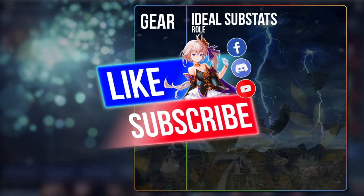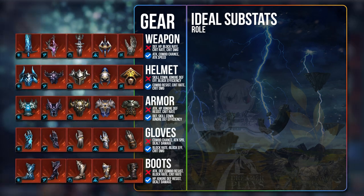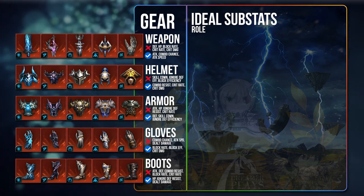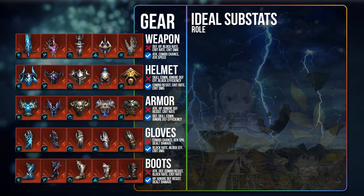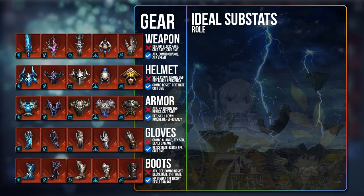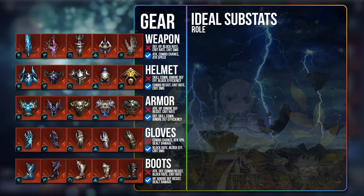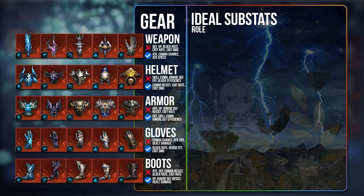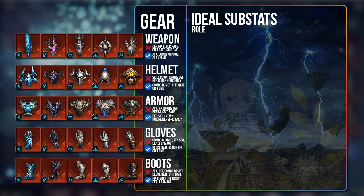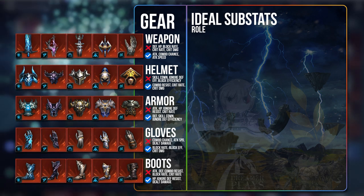So what substats should you be rerolling for? I've designed a table with examples for all the gear sets used mainly in PvP and PvE, including which substats cannot be found on particular gear. For the weapon, you will never find Defense, HP, Block Rate, Crit Rate, or Crit Damage. For PvP, Attack Speed is definitely a must-roll for all your heroes, regardless of whether they are tanks or supports. For PvE dealers, the best weapon substats are Attack, Combo Chance, and Attack Speed — all three have higher variance and higher maximum values.